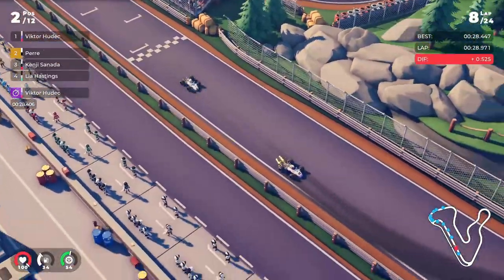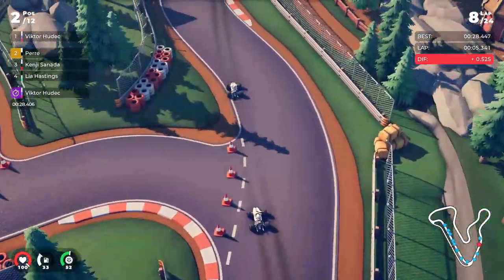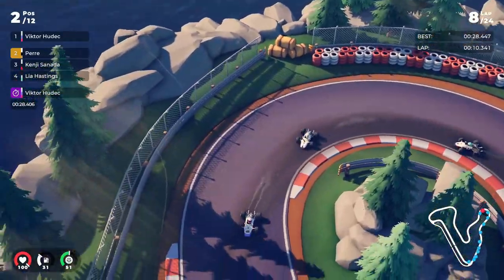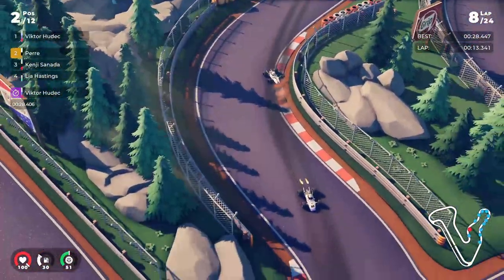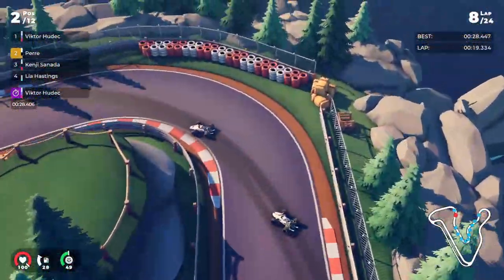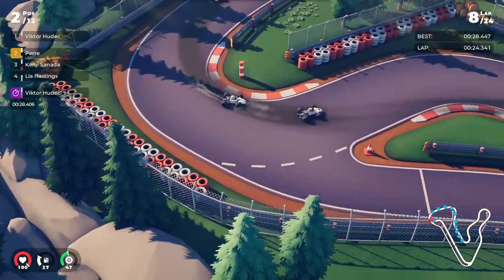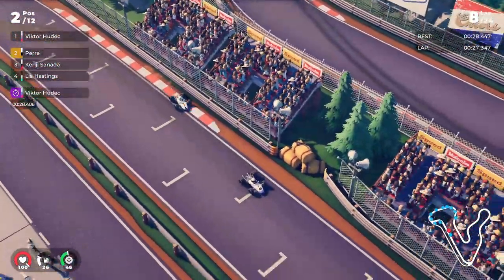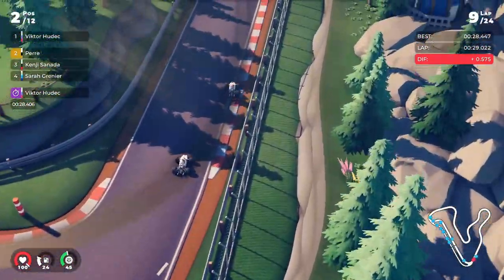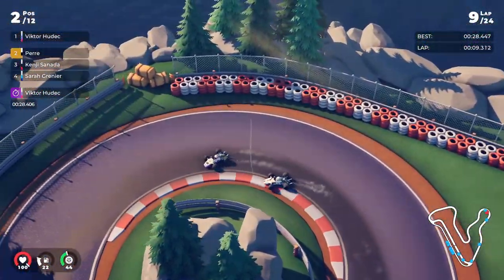Going into lap 8, we have about 35% fuel left — maybe 45 or 54. So we might check to pit because this is a two-stopper, mostly. One stop is fairly possible. We might go in next lap because I have enough. It seems like Victor is going to pit too. On the top left you can see Leia — he went into the pit stop. So that's an interesting stop, as well as some other people.